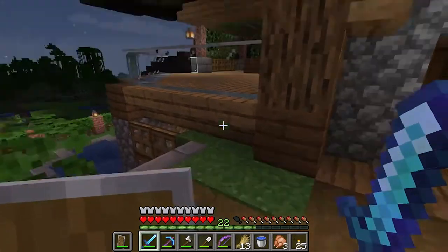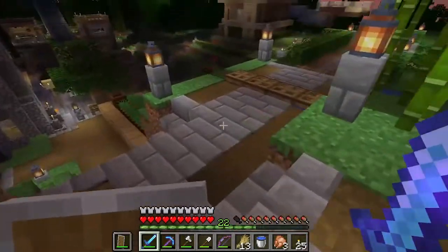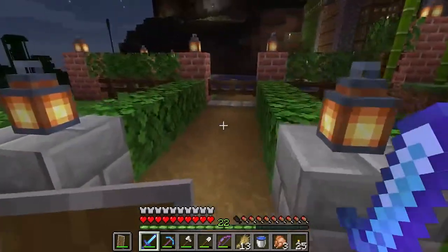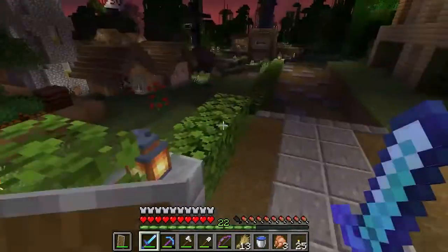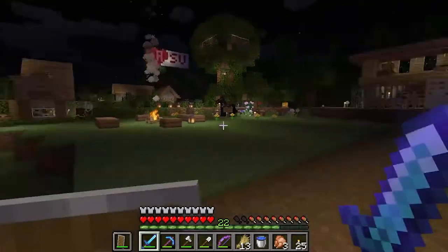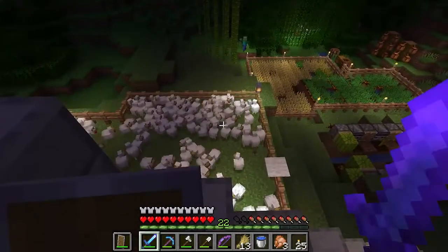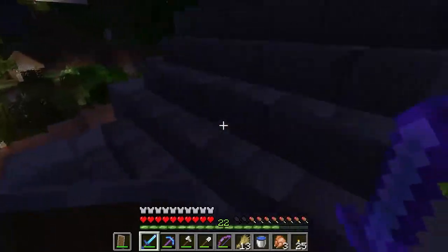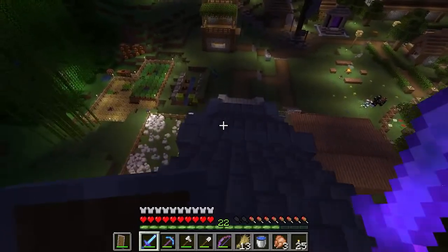I know Heinz loves to build structures. There we can see Mirza's house from the last episode. And then there's a stairway to heaven, made by one and only Heinz. I don't know why. This is Bottles' chicken farm - you didn't put any lighting here. This is already an iconic place!